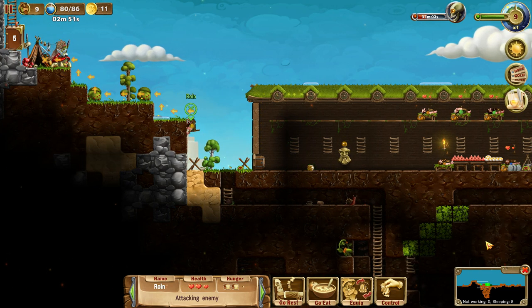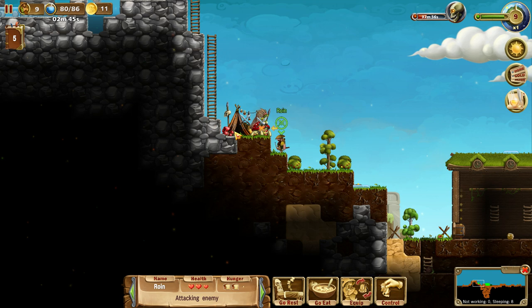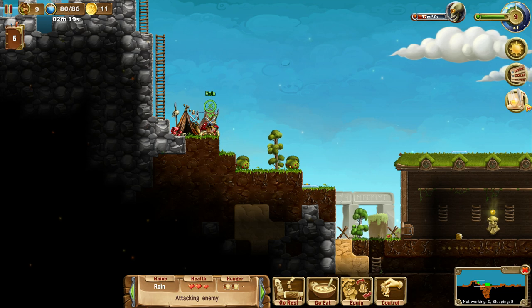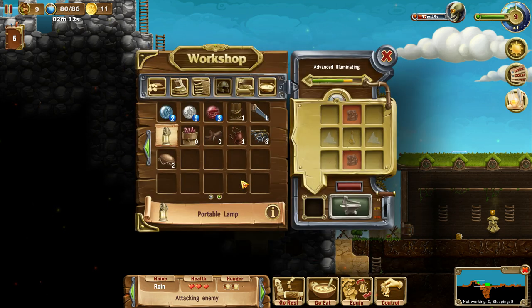Anybody who is still awake, please go kill the goblin queen there. We can loot her stuff — that's the nice part about goblins moving in. Tech tree check — still need advanced illumination, portable lamp. Where's the iron ore? Damn. That's what I really need.